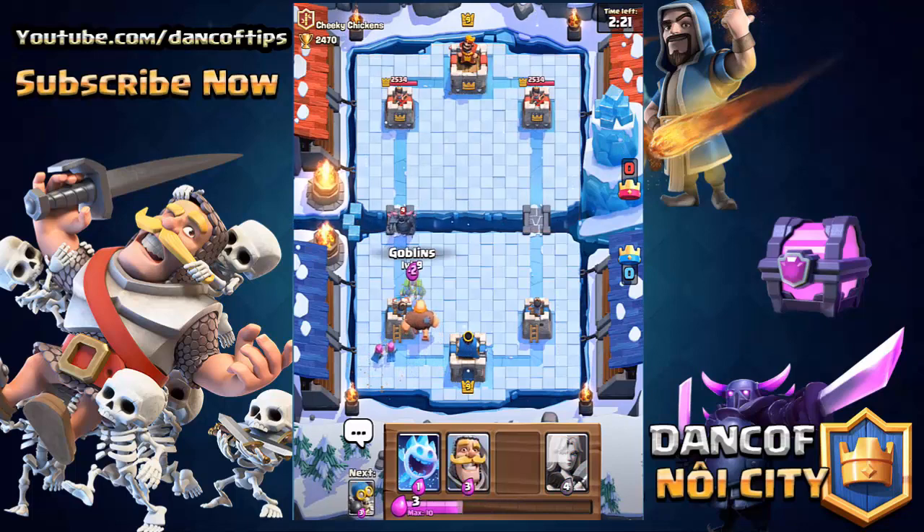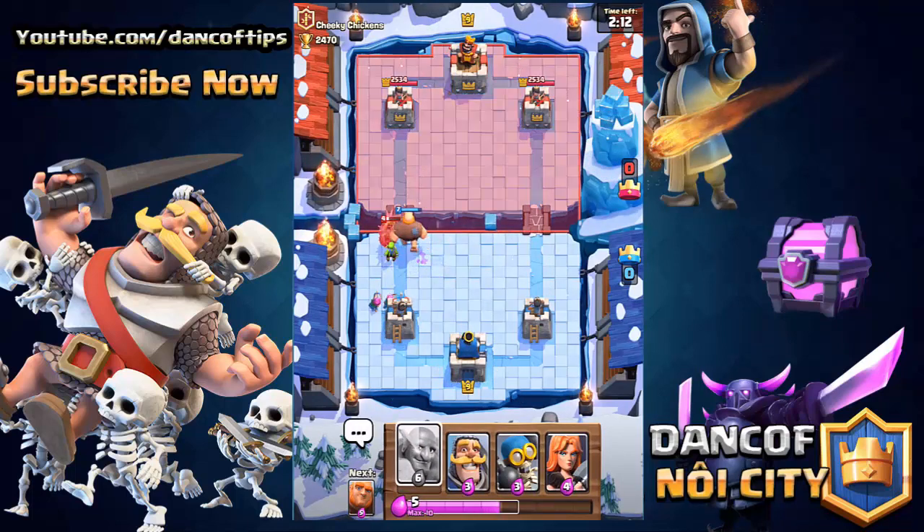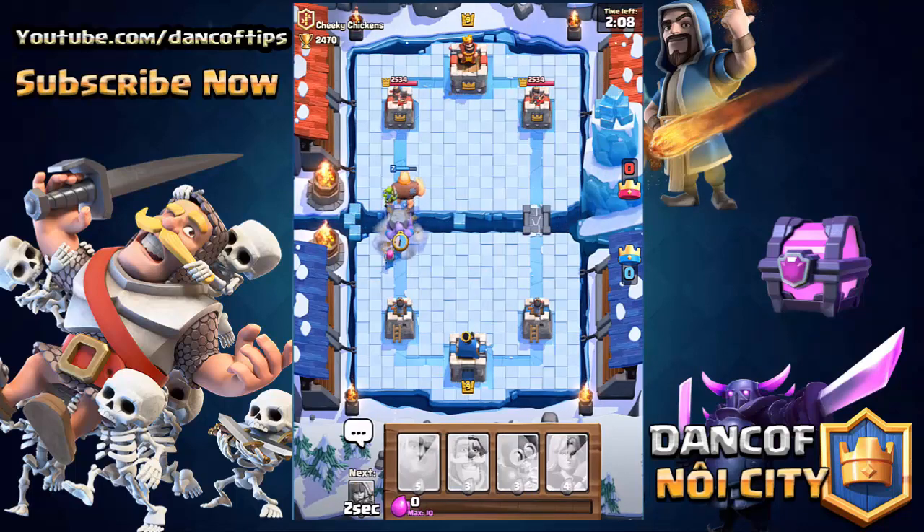So you can see my opponent has played a P.E.K.K.A. down the lane. I'm gonna start distracting things, and right when I drop my Ice Spirit, take a look as it jumps onto the P.E.K.K.A. — it's gonna stun it for two seconds and let both my archers and goblins go ham on it, giving my giant a little bit of time to avoid taking more damage.